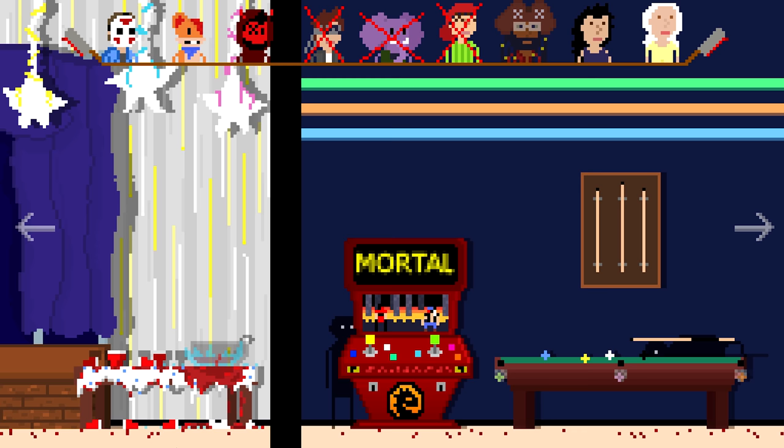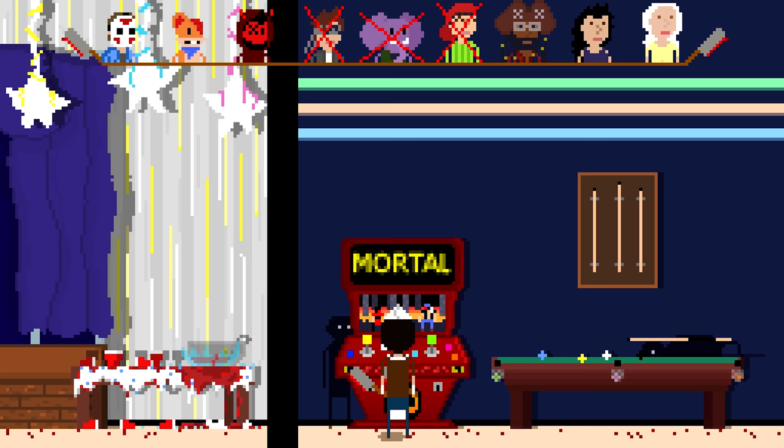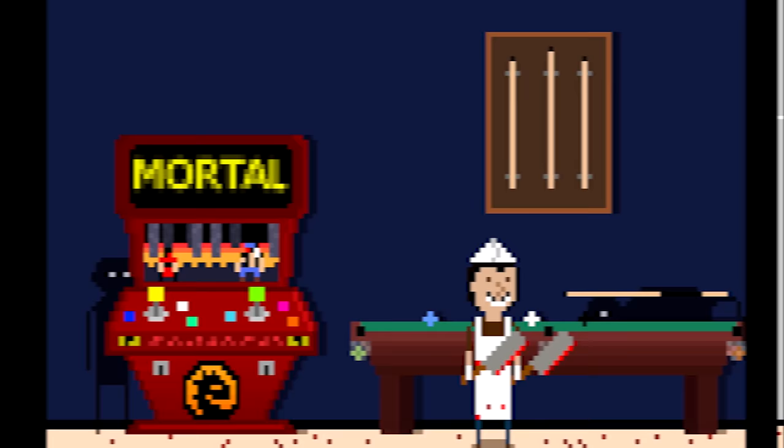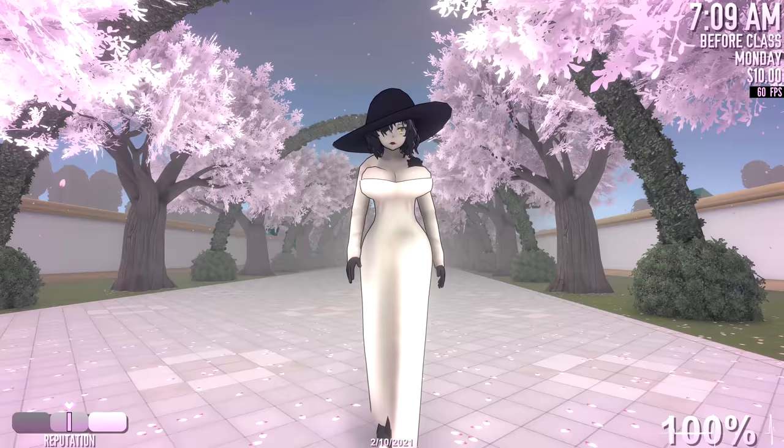The final easter egg in the deadliest game of hide and seek ever can also be found on the party hard level. This arcade cabinet is of course a reference to the super gory Mortal Kombat series. If by chance any of you have played There's A Butcher Around and have found any other references, then please let me know.